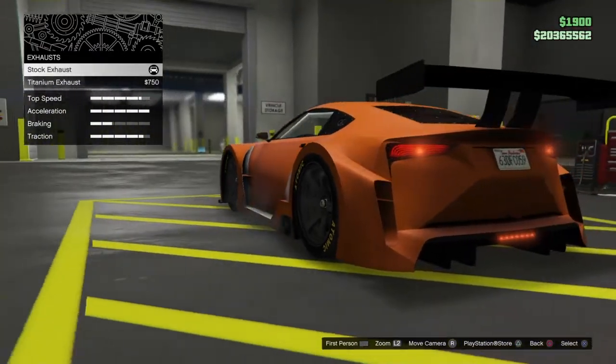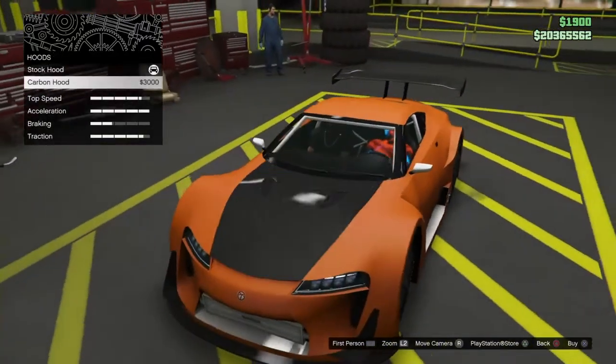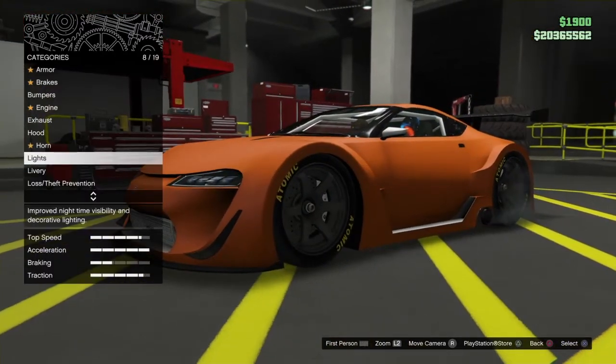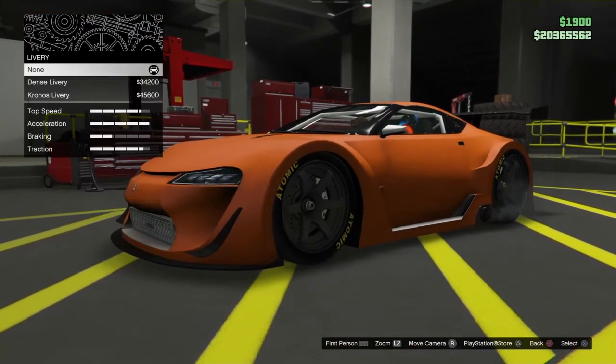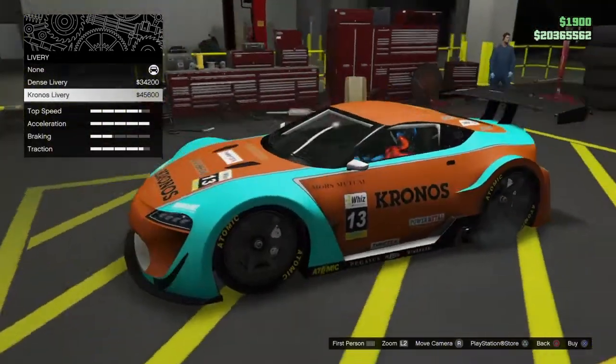I'll keep the exhaust stock, because it doesn't really stick out. Carbon hood. Horns and lights don't do anything. Dense livery and Kronos.